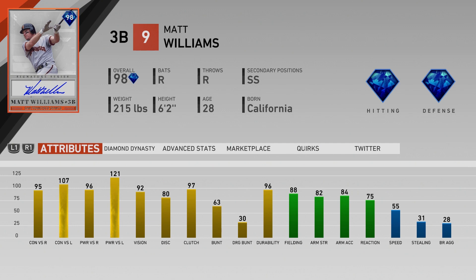Speed at 55 kind of limits the range there, but that's not terrible. Decent fielding stats, so you can play both third and — like, at third the speed doesn't matter as much. You will get some hot shots at you, so a little bit slower reaction at 75 isn't ideal. You'd want that up over 90, into the diamond range, but fielding itself — everybody makes errors in this game, as we know, and he's not bad there.